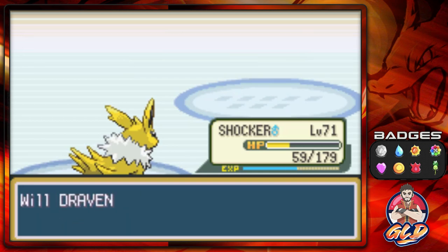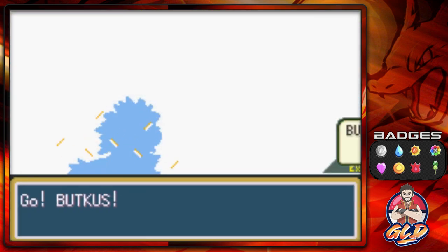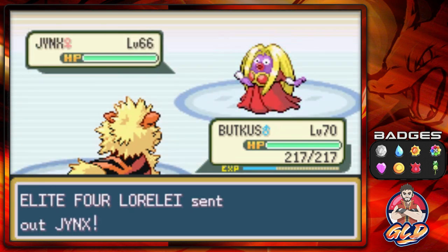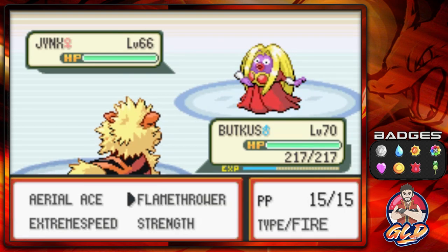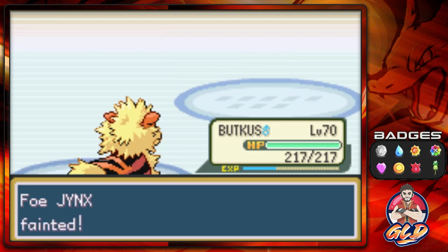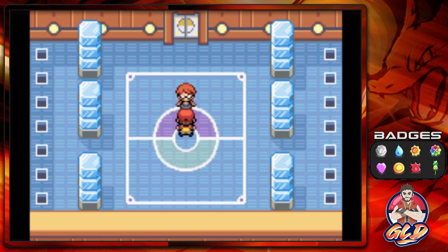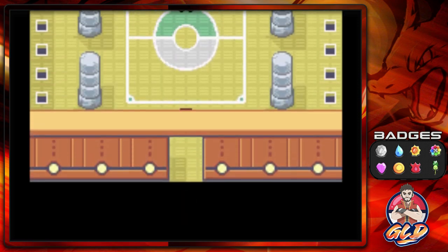We've defeated Lapras and she's coming out with her Jynx. Let's go with Budkis - looking fantastic. Jynx at level 66 looks intimidating, but she's still weak to Fire type, so here we go - Flamethrower for the win. The initial plan for this Pokemon League run was to bring my Pokemon team from Crystal, but she's not liking Flamethrower at all. We have defeated her - got a taste of Pokemon power. 'I will be back!' And here we are taking on Bruno.